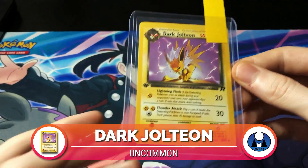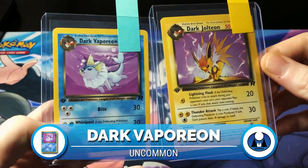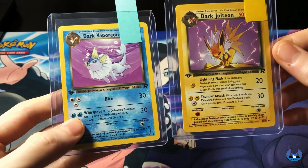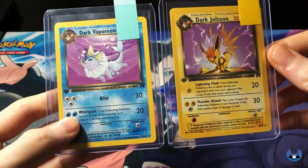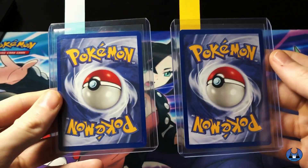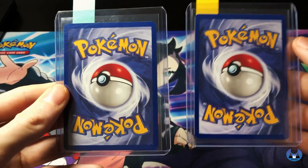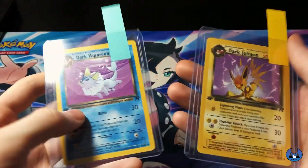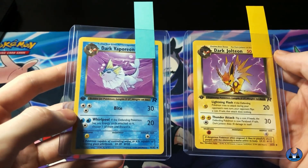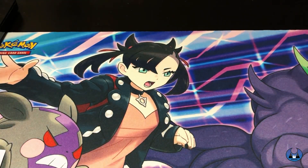Up next we got Dark Jolteon and Dark Vaporeon. These cards didn't come in holographic form, but the artwork on them is beautiful. A lot of these cards in this set have very nice artwork - I think Team Rocket might be my favorite set of all of them. We would really love to actually get a Team Rocket booster box eventually one day and open it for you guys on the channel. That would be amazing. Goals, one day - stay tuned, we're saying it now. Come back to this video in a year or two - we're opening a Team Rocket First Edition booster box.